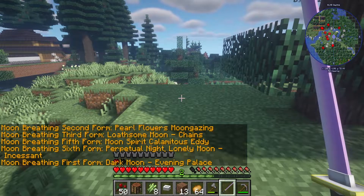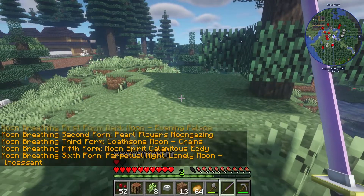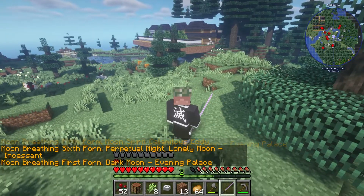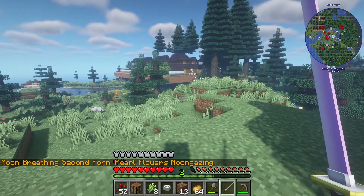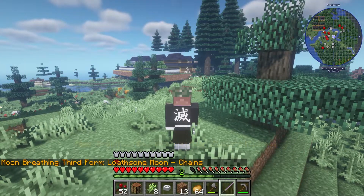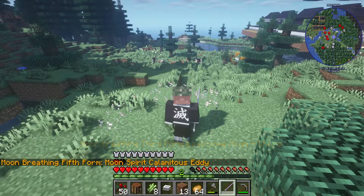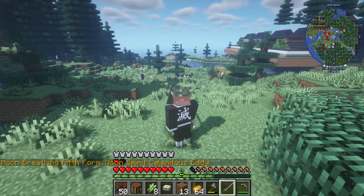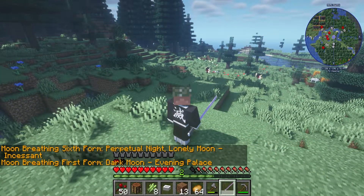So we can change the forms, and I didn't even have to change it to English — that must be an update. Let's try it out. I also have the animations on. Dark Moon Evening Palace — what does that look like? Second form: Pearl Flowers Moon Gazing. Third form: Lonesome Moon Chains — that's like a remote kind of thing. Fifth form: Moon Spirit Calamitous Eddie — so that's an AoE. Sixth form: Perpetual Night, Lonely Moon — that one looks pretty powerful. And that's it.